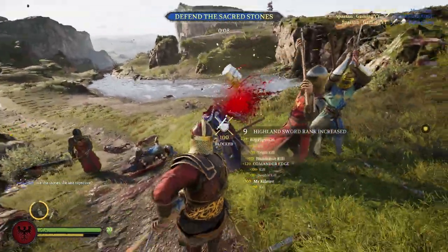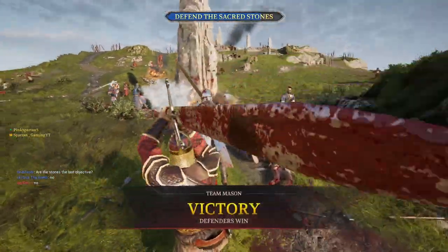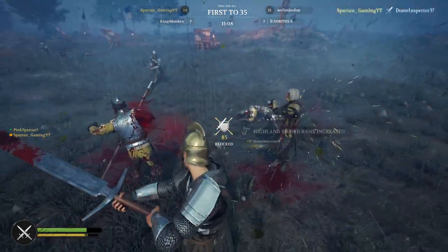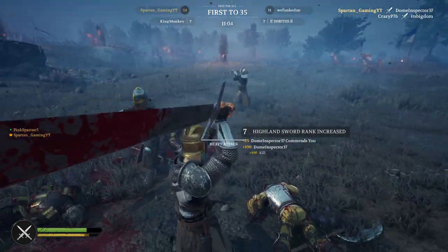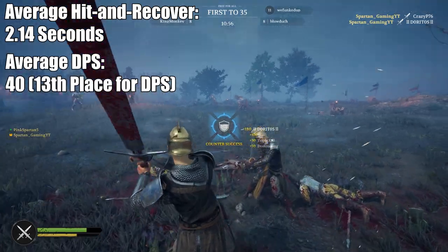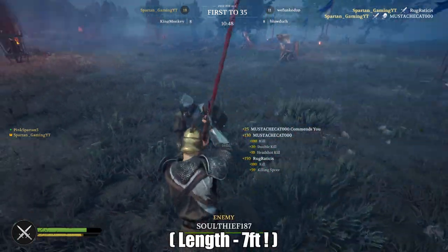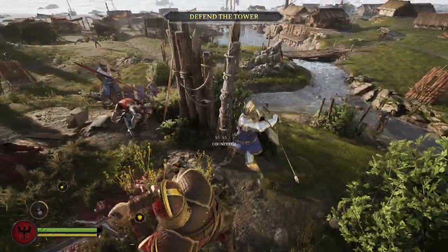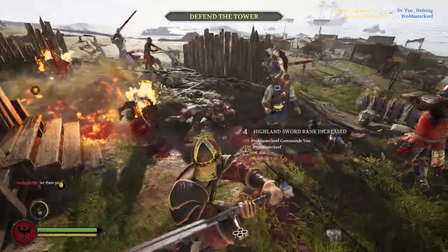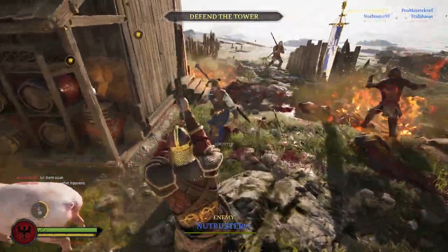100 damage for only 800 milliseconds is pretty good compared to all the other attack types for this weapon. I highly recommend using the special jump attack, but avoid the spinning attack at all costs — it is extremely slow and does next to no damage. Overall, this weapon has an average hit and recovery speed of 2.14 seconds and an average damage output of 85, giving it a DPS of 40, placing it 13th compared to every other weapon in Chivalry 2. It also has a length of 7 feet, dwarfing almost every other weapon except the two-handed spear and halberd, and a range of 10 feet due to fully extended animations.